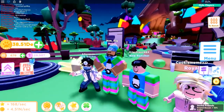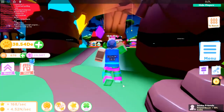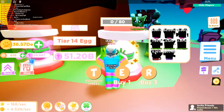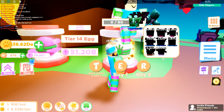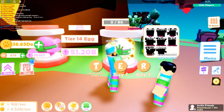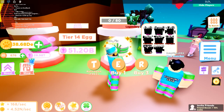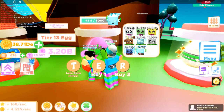Let's go check out something really cool I've been waiting for them to add for a long time — a Tier 14 egg. It costs 80 billion rebirths to unlock, and the eggs cost 51 billion rebirth tokens a piece. They added three epics, three legendaries, one mythic, and a divine with a 0.004% chance of getting. That's going to take a very long time to get.